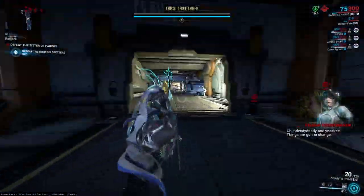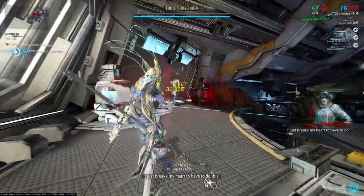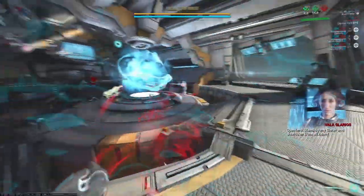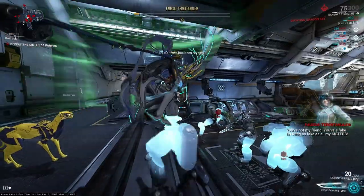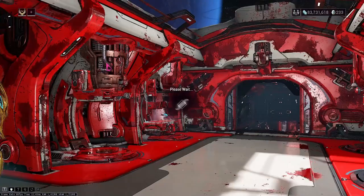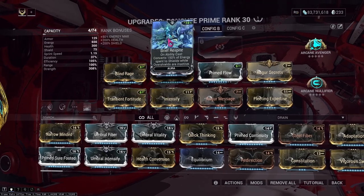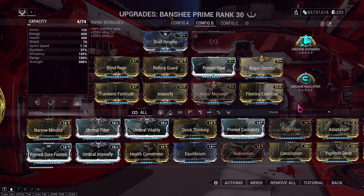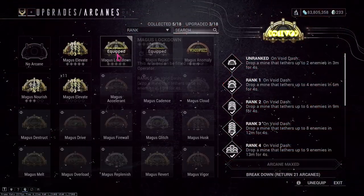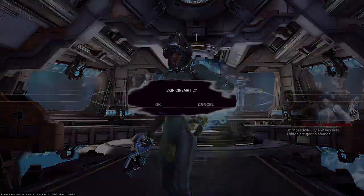Since the Sister of Parvos fight is longer — requiring you to kill two Spectres and sometimes a Hound before you can damage your Sister — you'll need more survivability. There are two builds I recommend. The first build is riskier but doesn't require the Helmet system. You'll also need to adjust your playstyle slightly. This build uses Rolling Guard for three seconds of invincibility, as well as Brief Respite and two Augur mods to regenerate your shields.